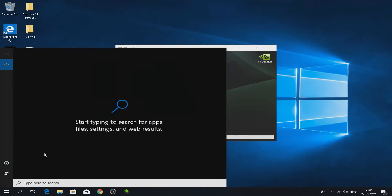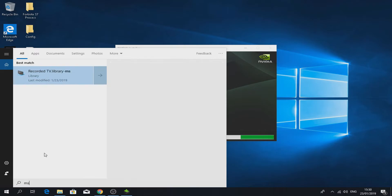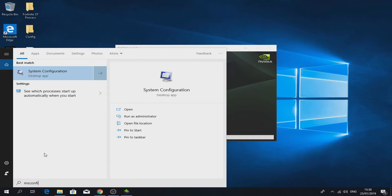Go back to your search bar and type 'msconfig'. Double-click it. This window will pop up. Click on Boot, then on the second thing — type in 'No GUI Boot' — and click Apply. Then click on Advanced Options.